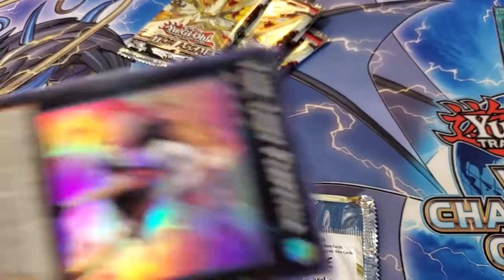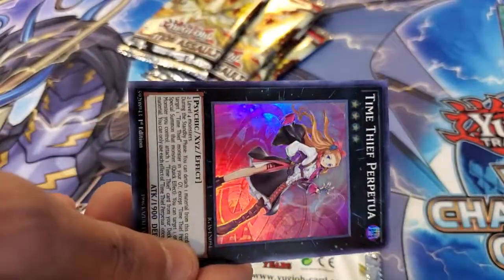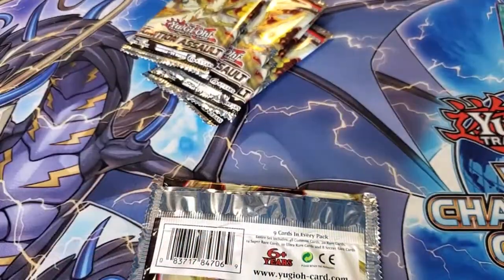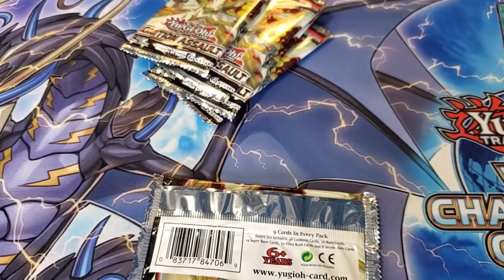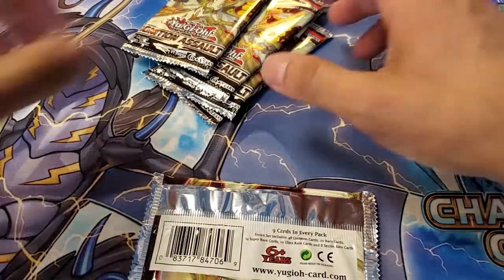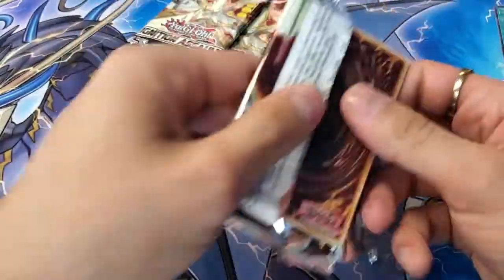I'm going to try to keep it down and get through these packs and pull a pretty, pretty prismatic. Let me grab my sleeves before I do anything else. Time thief? Nah, you need the old thief. You're charismatic for that. I want all of these. I think I left my sleeves at home. Oh no. Okay, we're going to unsleeve stuff then, we'll just make it work. Let's see what we get here today.